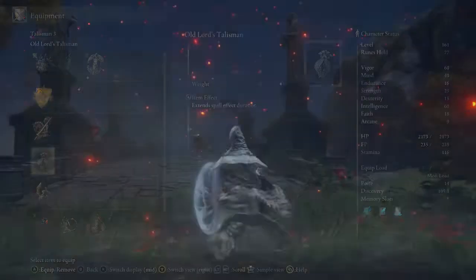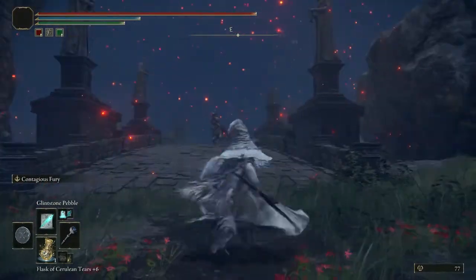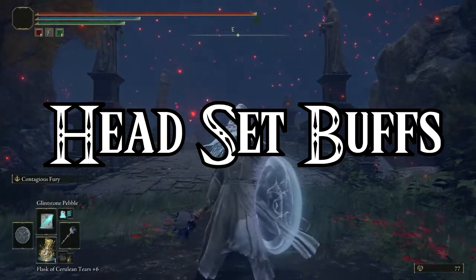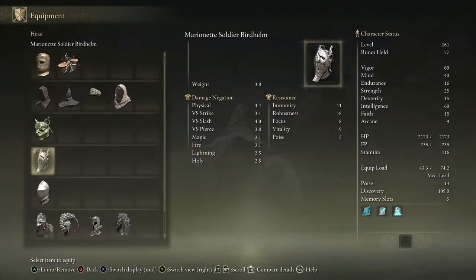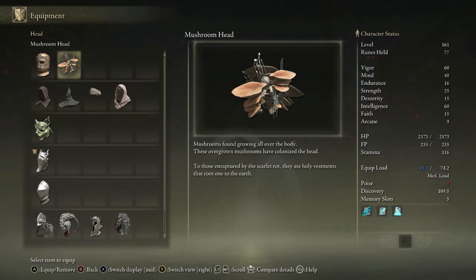Before we actually begin, there's one last thing I want to cover: headgear buffs. The mushroom head can actually boost your resistances to many different types of status ailments, and that can be very helpful as a buff, especially if you're trying to make your way through areas like the Scarlet Rot Swamp of Aeonia, or any poison pools that might be in caves.